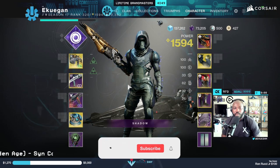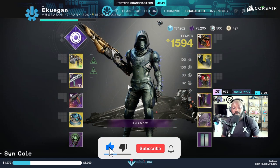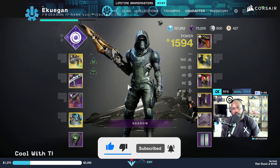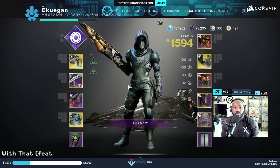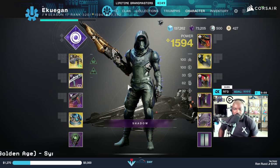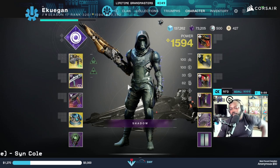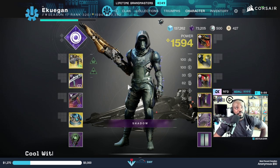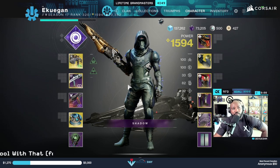Hey YouTube, what's going on? My name is Ekwagon, you can call me Ek. In today's video I want to talk about farming lost sectors and going for exotics, and using the ghost armor mod on it. In the past I just thought ghost armor wasn't a thing that actually worked on exotics, because I spent a lot of time in lost sectors and didn't really see it affect anything.